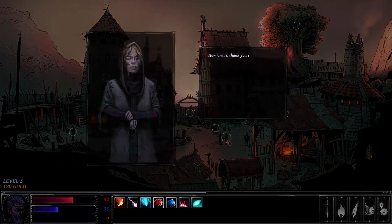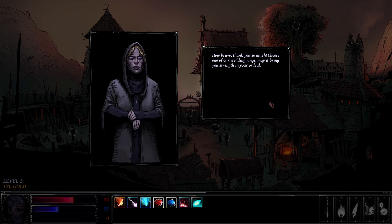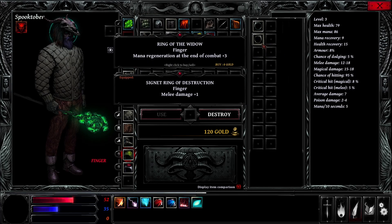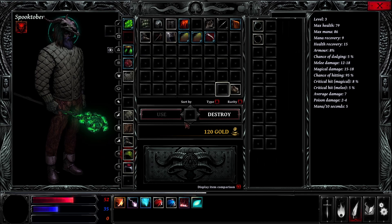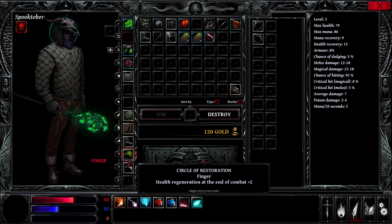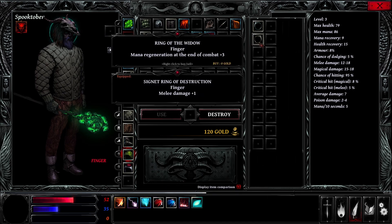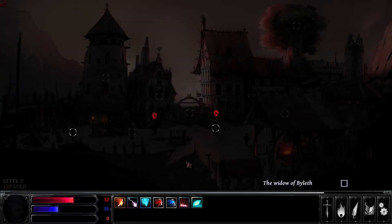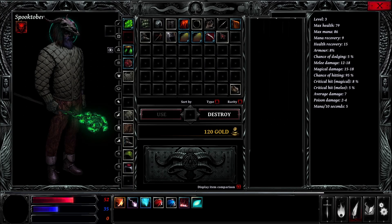Let's go back home and talk to the woman. She says 'How brave, thank you so much. Choose one of our wedding rings - may it bring you strength in your ordeal.' So we can get mana regen at the end of combat or health regen at the end of combat. Let's take the mana regen. Let's put that on before I forget and accidentally sell it - don't need the plus one melee damage.